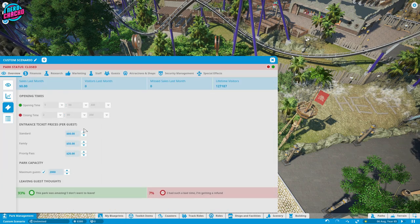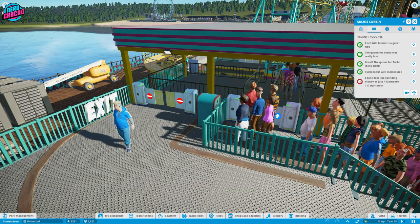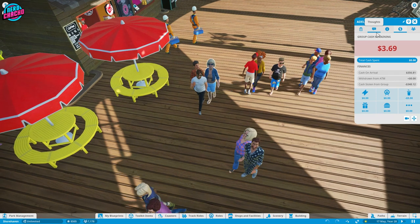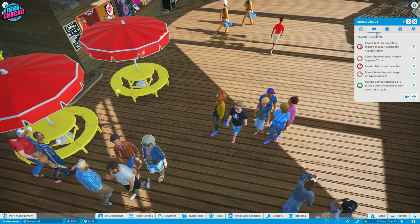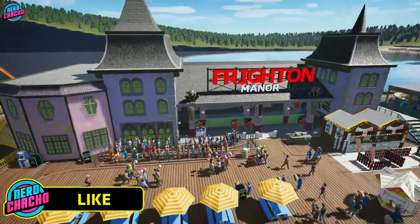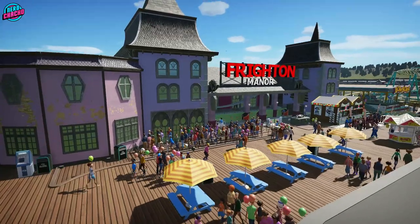This is because guest happiness increases when riding rides, and happy guests are more inclined to use ATMs if they need them. But a guest that's bouncing around the park complaining they've got no money are not riding rides and they're not going to be a happy guest. But that's it — now you know everything there is to know about the prestige and sequences in Planet Coaster. You're welcome, internet. You're welcome.